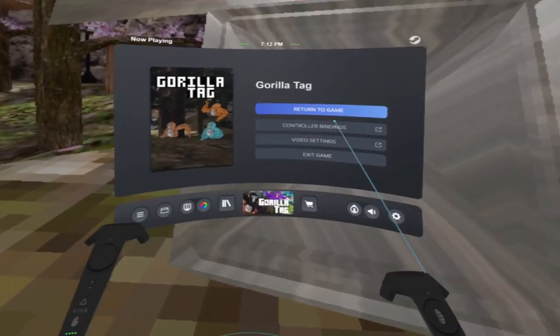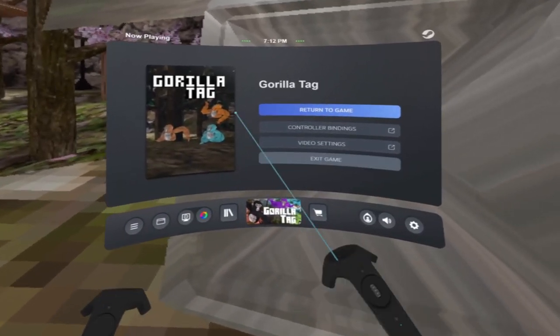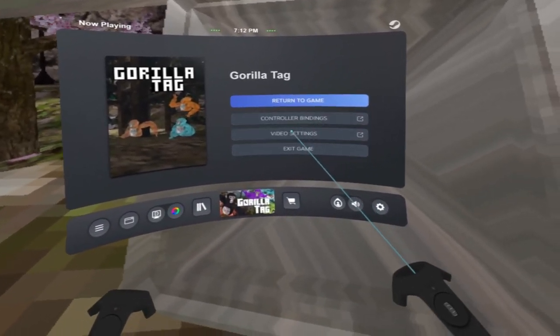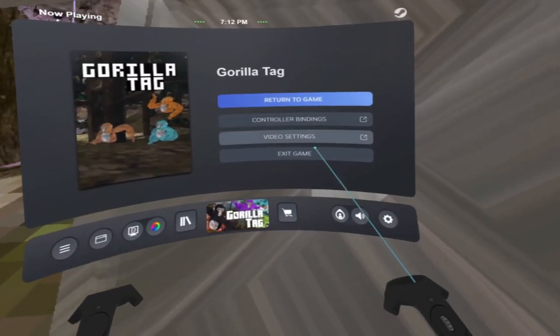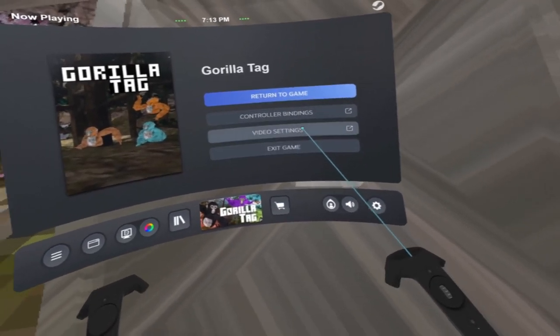Alright, so go to press the home button on your headset — or not the home, the button to open the menu. And SteamVR — this is SteamVR only.